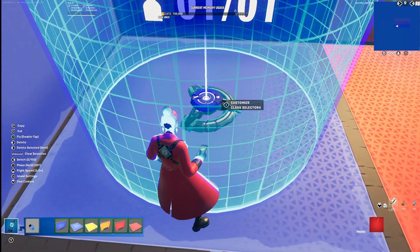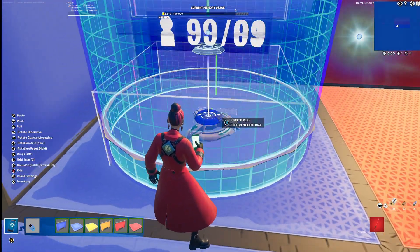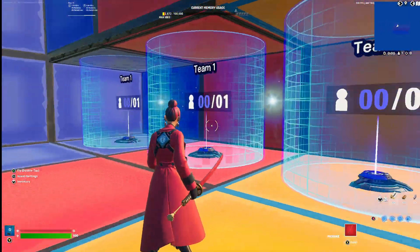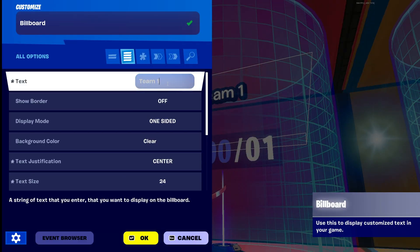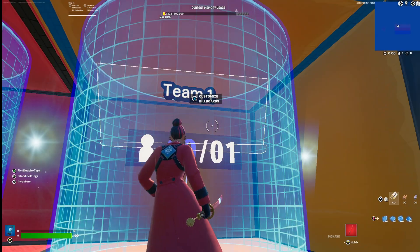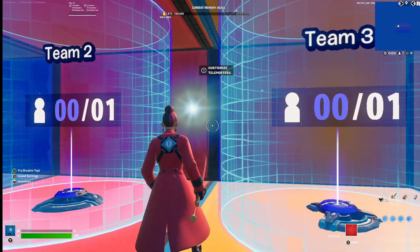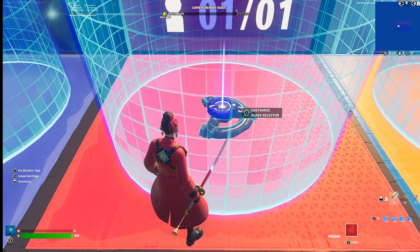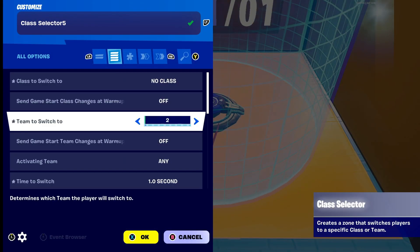You're going to select all those components, copy them, and paste them for every team you have. For team 2, change the team number to 2, and for team 3, change it to 3. Also update the class selector references — push that to 2, and push this one to 3.